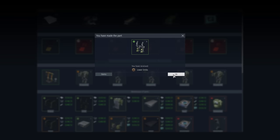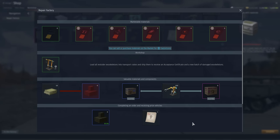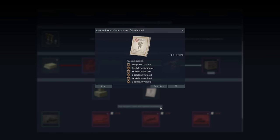After obtaining 12 functional parts, you'll be able to repair a single exoskeleton. After repairing 5 of those, load them into a special crate and ship it to its owners. Your reward for each shipment is a single acceptance certificate. Certificates can be exchanged for special vehicles right here, in the same window.